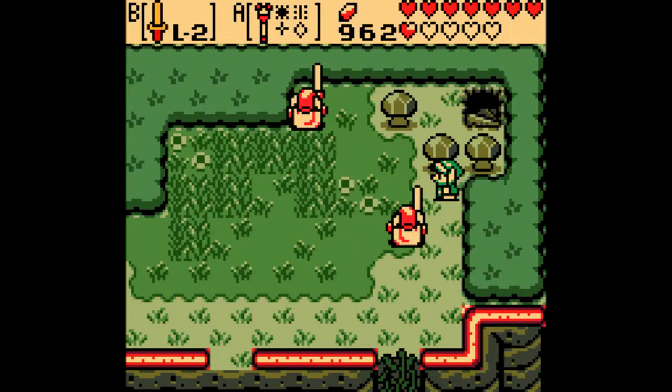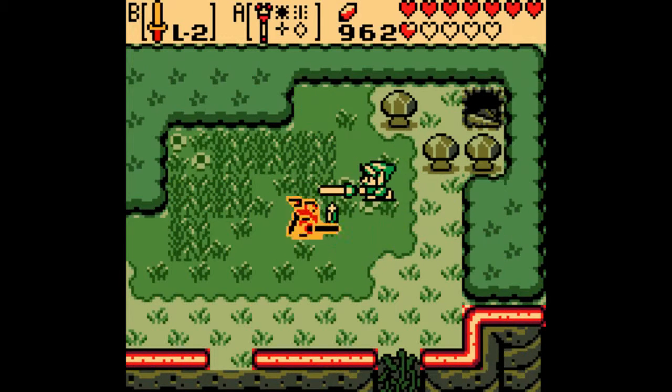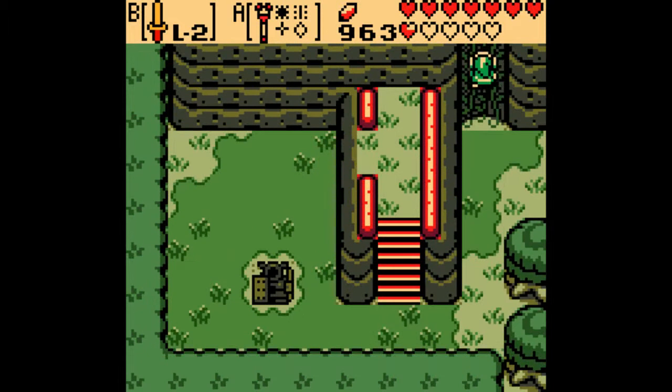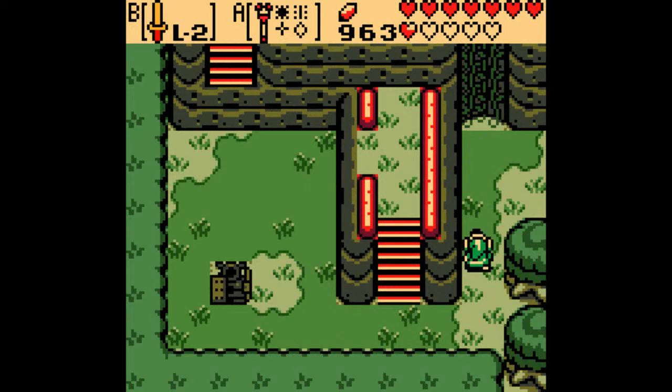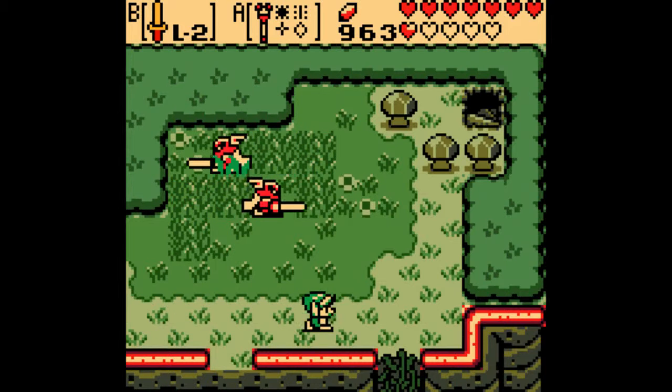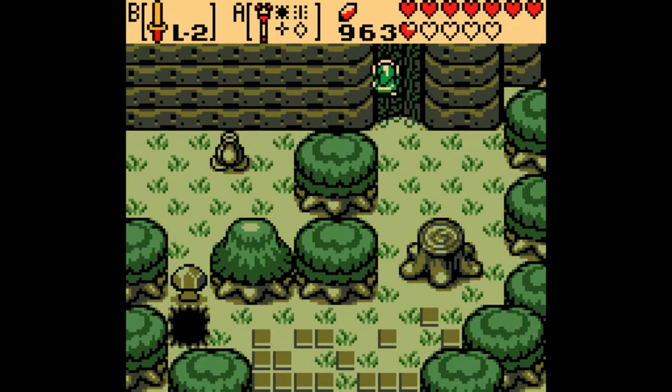Anyway, you need to make it summer so you can climb up these vines to get up here. If you make it winter, you can come up here and go behind those mushrooms. You'll actually find a Deku scrub you can knock seeds back at, and he'll give you a hint of how to progress in this area later on. Anyway, you need to push that Armo statue there in order to make those stairs up here so you can get to that warp stump.